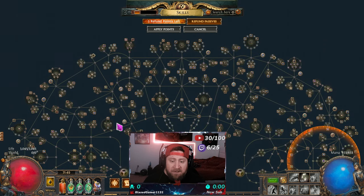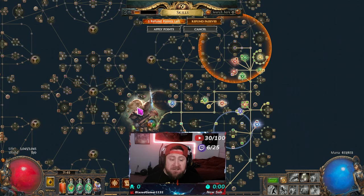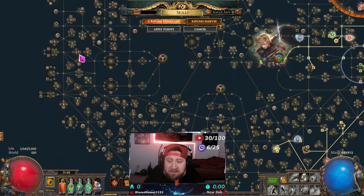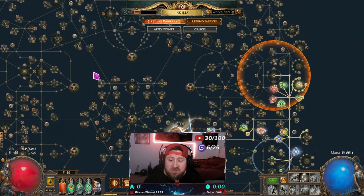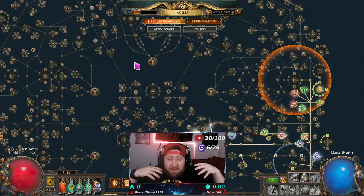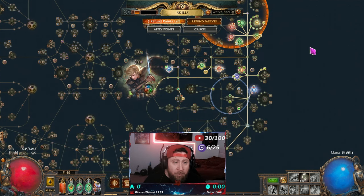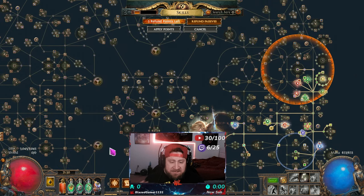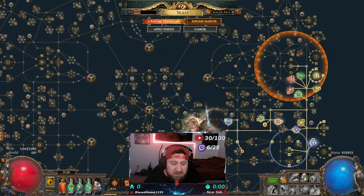As an example, there's a spellcaster area up here with nodes for mana, mana shield, and spell mastery. I'm a Ranger class, so there's a lot of bow-related and dexterity-related stuff in my section. However, that doesn't mean I can't take skills from anywhere on this tree — as long as I can connect to them I can take any node, notable, or keystone anywhere, which opens up a huge box of ideas for how you want to build your character.